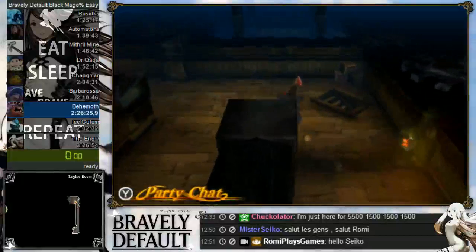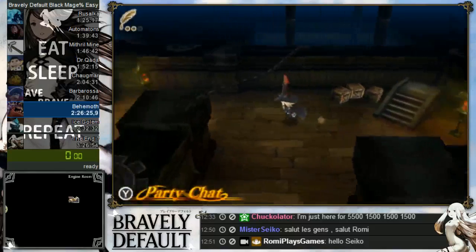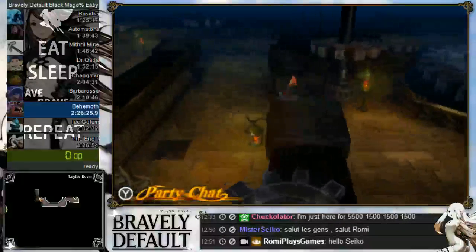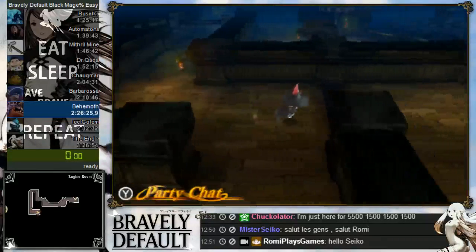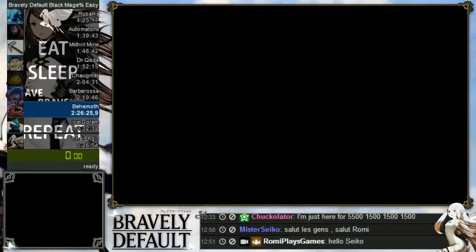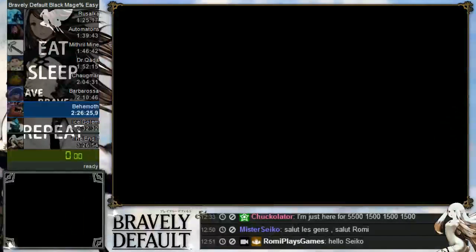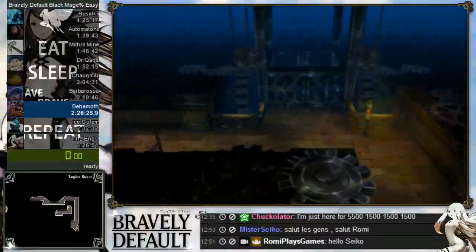Go to the top right, take those stairs, then go all the way to the left, keep going left, then up, follow the path down, and as soon as you can go right, then down, then right again — you'll find the stairs. They're really hard to find but the rest is easy. Follow the stairs and hit the switch. Once done, use a TP stone — we don't want to walk all the way back.